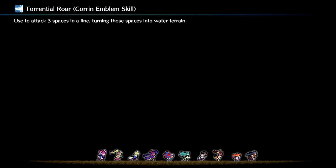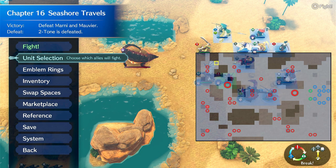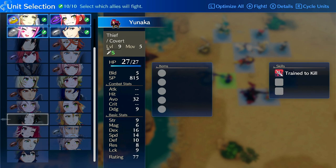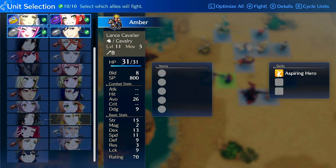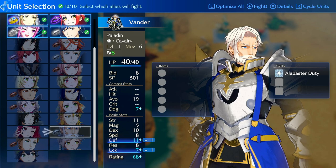The third tip: do not feed Vander XP. Vander is a pre-promoted unit. He has bad stats compared to actual promoted units, and he just steals XP from you early on. This is a common noob trap in Fire Emblem games — sometimes the pre-promote they give you is good, but in this case he's not. He's like a Seth or a Jagan. He has 11 strength, 11 defense, 8 res, 8 speed — so he's slow and his strength isn't that high.